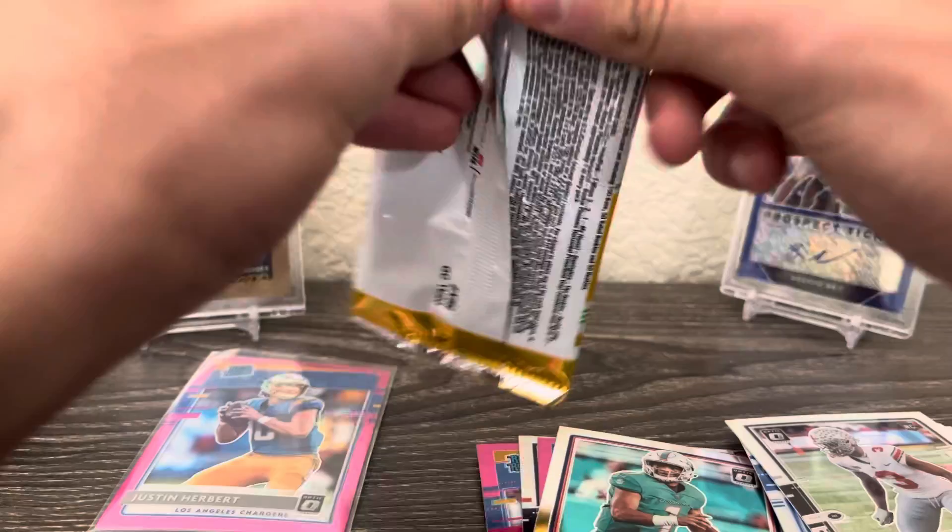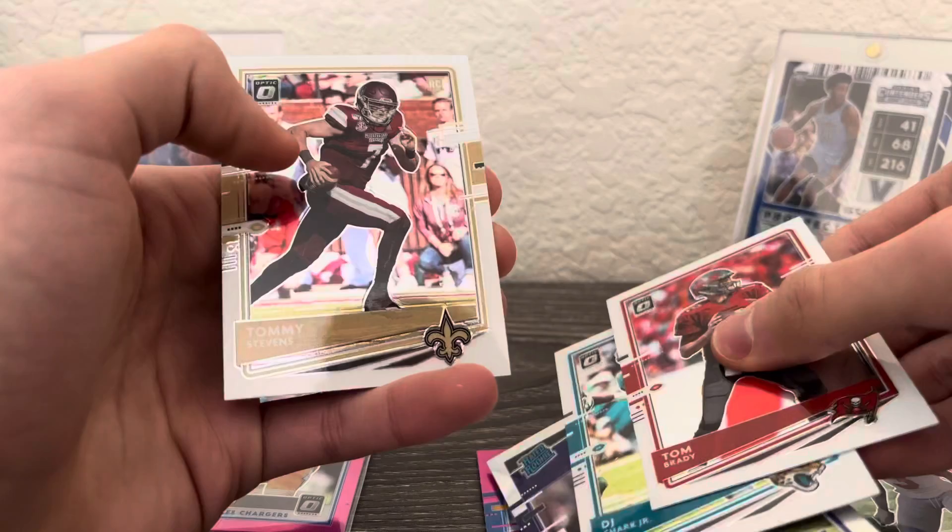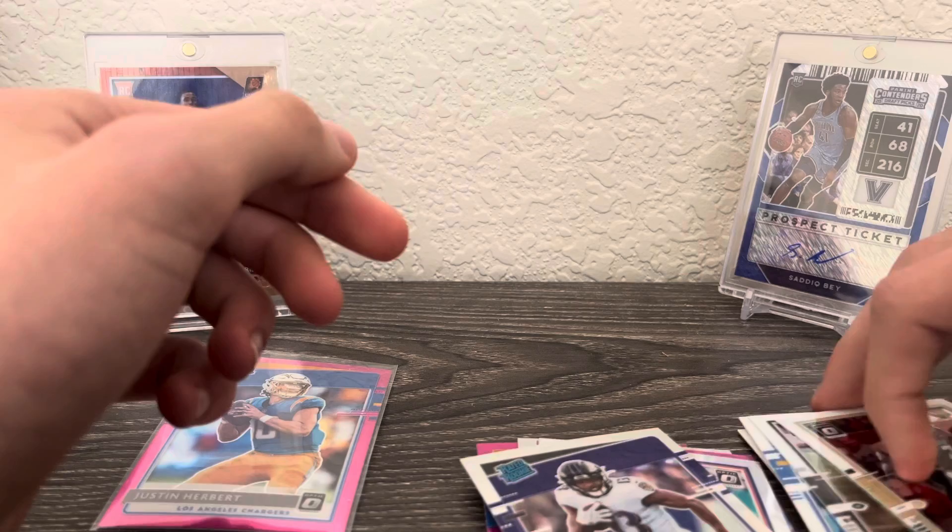All right, so this was a good blaster. We still have one pack left — Tom Brady, DJ Chark, Devin Duvernay hollow, and Tommy Stevens. There we go, that's gonna do it for the first box. That Herbert — we still got one more box, we'll get into it.